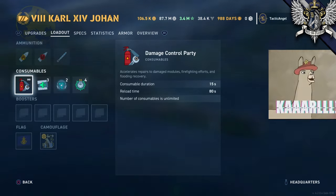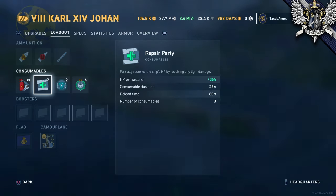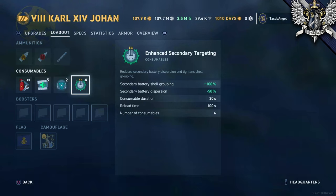Looking at consumables, Karl comes with a totally normal damage control party, which differentiates it from German battlecruisers a bit. The repair party is a typical half percent per second for 28 seconds - you get three of these, same as both German ships. Similar to German ships, you do get sonar, though the range for detecting both ships and torpedoes is less than German battleships at this tier, which usually sit between 5.6 and 6 kilometers. It's still a nice thing to have. Finally, the secondary targeting consumable - you get four of these, one more than average, with a recharge a minute faster than your typical secondary consumable. Notably you have no planes, so your consumables are what you get, as is your air defense and accuracy.